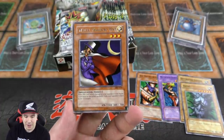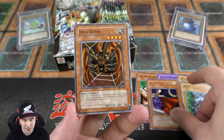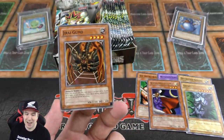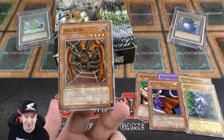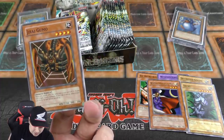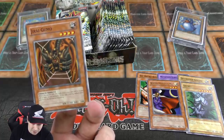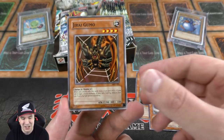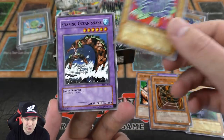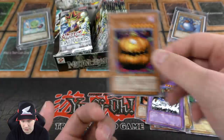Let's go see what Metal Raiders has in store for us. We have White Magical Hat — it's kind of like a Donzolu, you can do direct damage and discard a random card from your opponent's hand. Not too bad. We have Jirai Gomo — I ran this in a deck I called 'Pay Half My Life Points' way back in the day. This card attacks, you toss a coin and call it. If you call it right the attack is normal; if wrong, reduce your life points by half. It was scary, but 2200 attack was enormous back in the day.